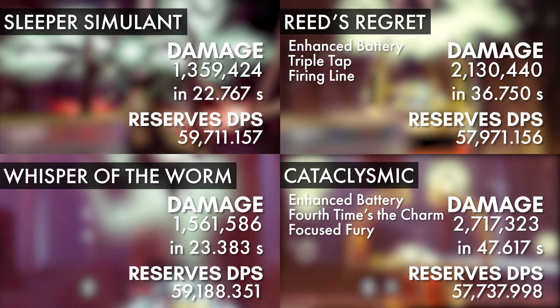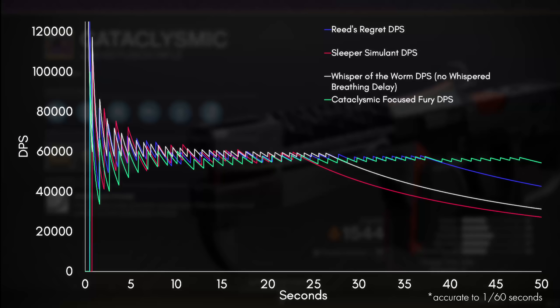As expected, Reed's Regret and Cataclysmic have absurdly high total damage, and all of these weapons output very similar DPS. Here's the graph for DPS over time, and you can see just how close their DPS are.